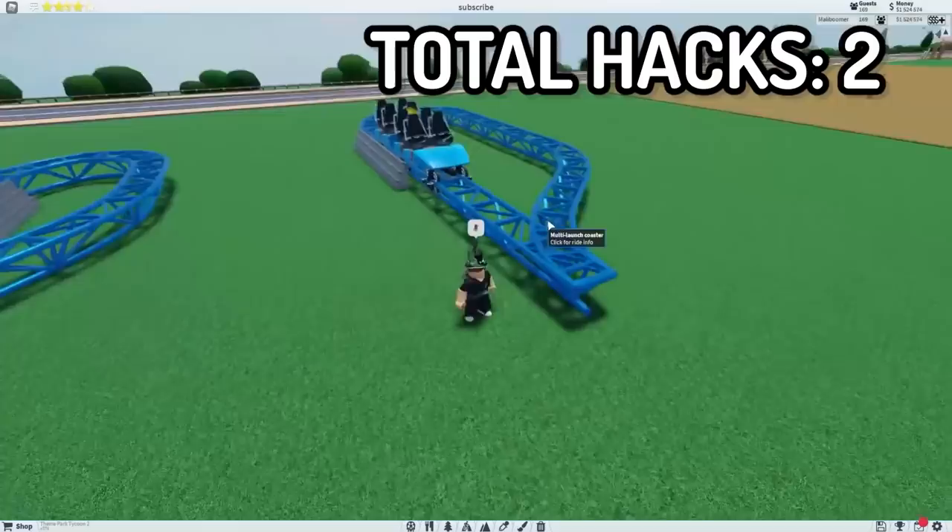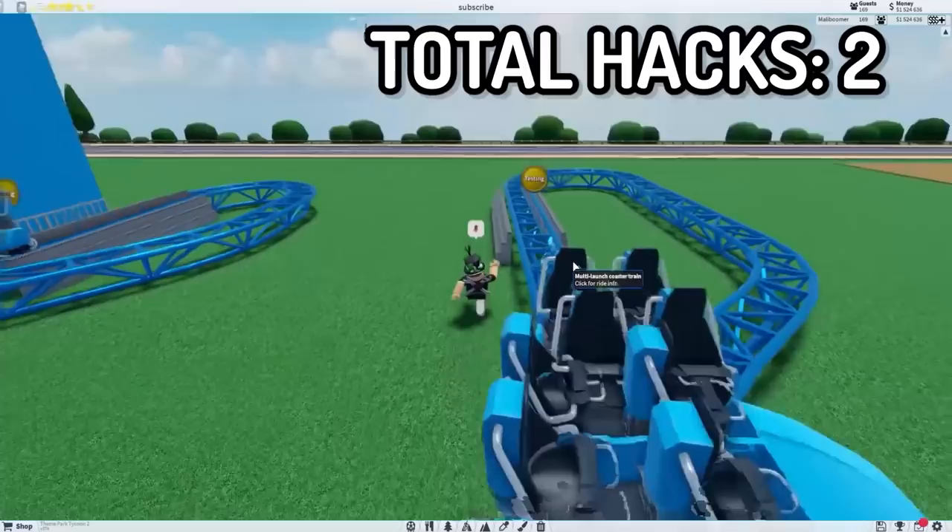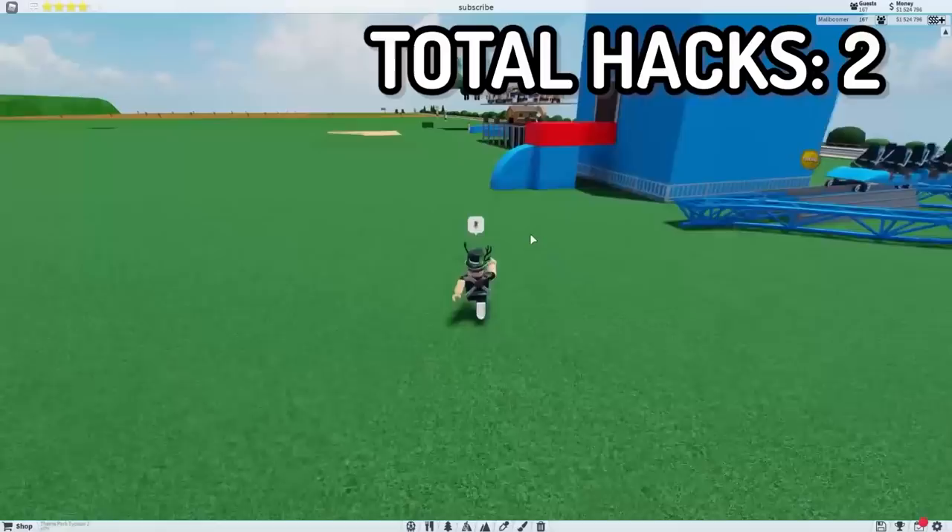As you guys can see, you can test this — the train is going to go back this way. You can have it go straight, so it goes in one direction and then backwards, or it could go anywhere. It's a pretty cool little thing.